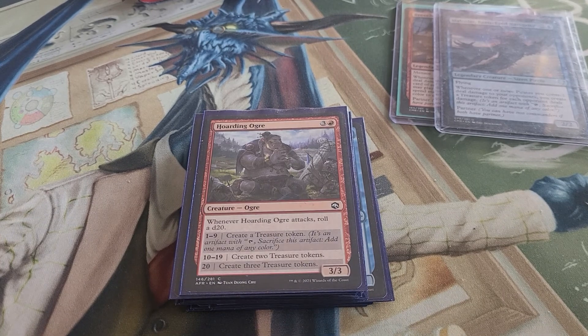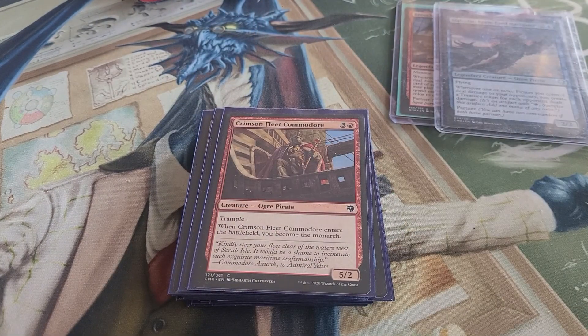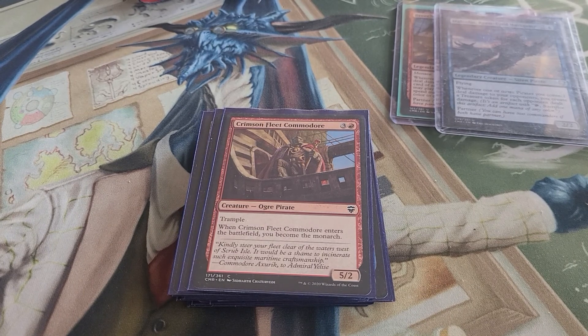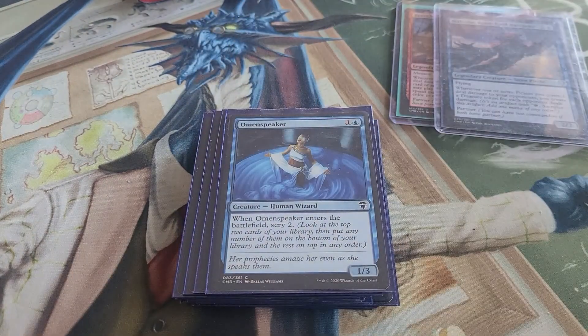Storm Fleet Sprinter is another hasty creature that can't be blocked. Hoarding Ogre is not a pirate, but every time it attacks you roll a d20 and make treasure according to the number rolled — one of three effects based on the result. Crimson Fleet Commodore — when it enters the battlefield you become the Monarch, and it also has trample. We also have Homing Speaker for a little bit of scrying.